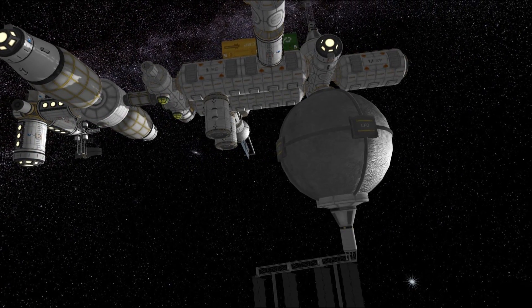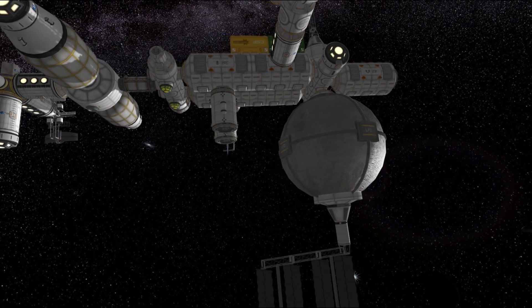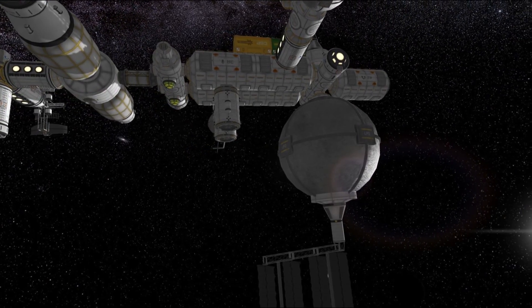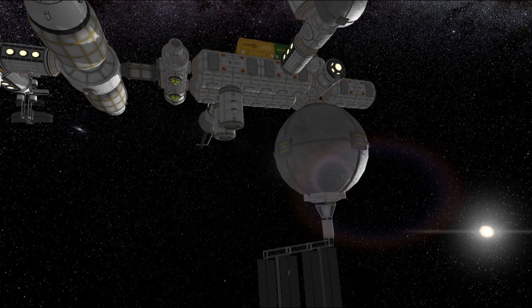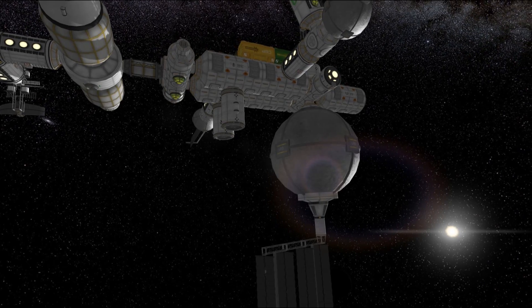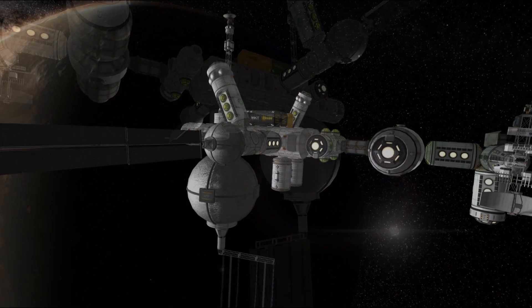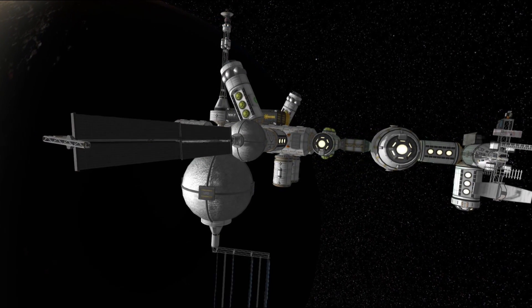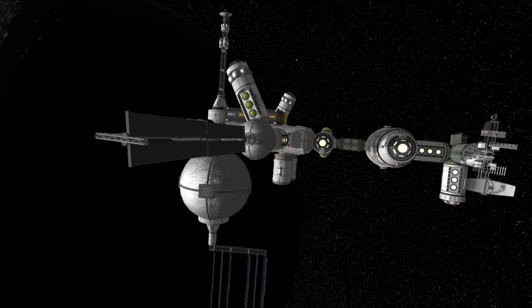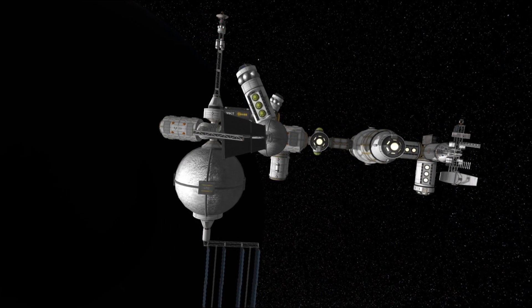The next Duna launch window is when we'll actually need to send something. I intend to send at least a small shuttle to bring our Kerbals back to Kerbin if anything happens, though we're not too worried — we're sending the big Duna colony ship to the Duna system on that window anyway, so we'll also send supplies for the station and possibly rotate the crew.